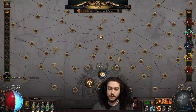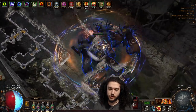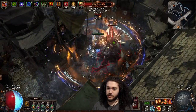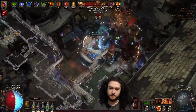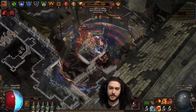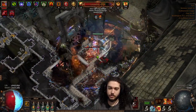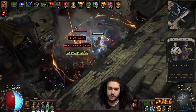I forgot to put sextants on, so that's why this map isn't as juiced — that was a mistake on my part, I just woke up, my apologies. I think this actually doubled the map boss from the passive points on the tree. When rolling sextants I'm pretty much just looking for extra density. If you get something really valuable you can always itemize it with the new Surveyor's Compass, which is kind of cool.